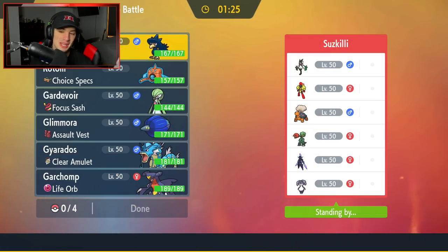First match coming at you guys — we're going up against a really cool Skull Villain team right here. He has Skull Villain, Torkoal, Armarouge who can pop Trick Room, Mascarada who can also pop Trick Room, and then he's got Ceruledge and Indeedee.